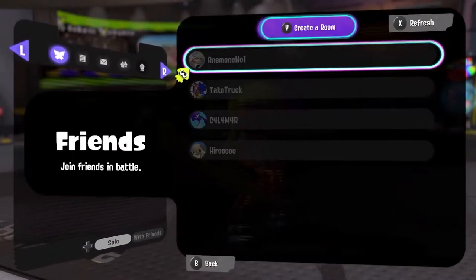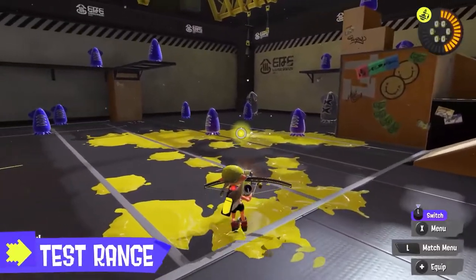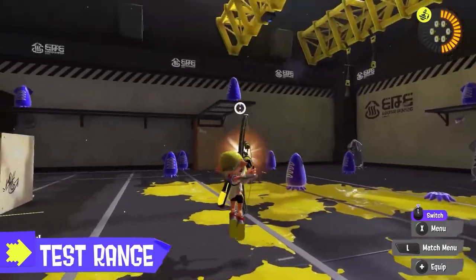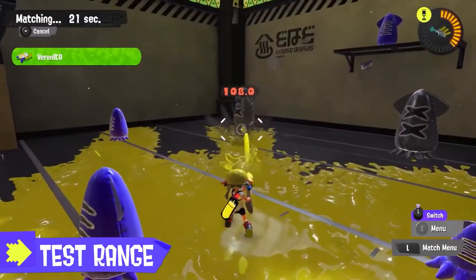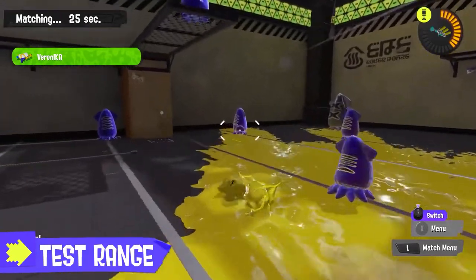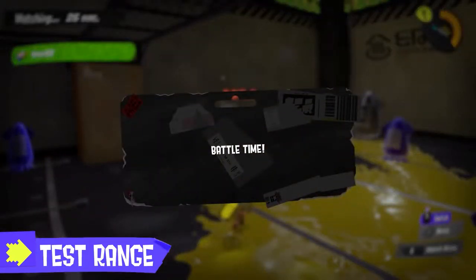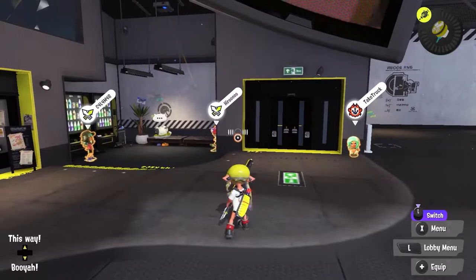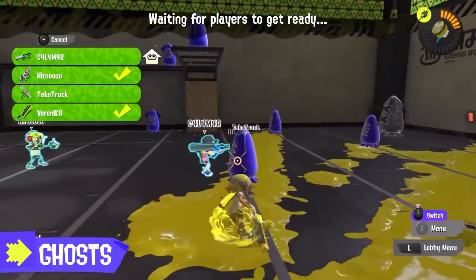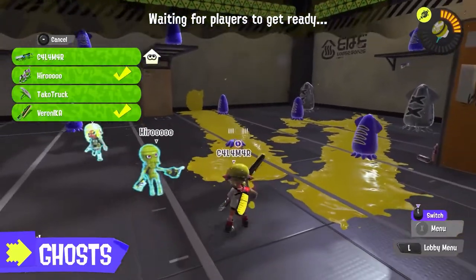There is also a brand new training room, which looks pretty nice compared to the old one. You can view your online friends in the training room while you're warming up. Speaking of, you can now warm up in the training room — thank you Nintendo, it's just like Overwatch. You can also queue for Turf War with your friends and be guaranteed on the same team. Again, great quality of life change.